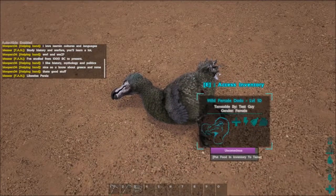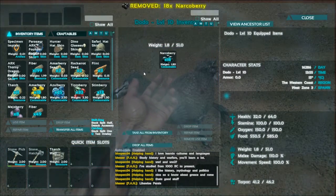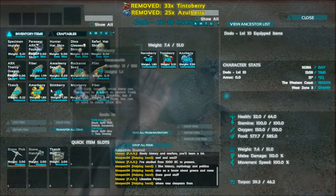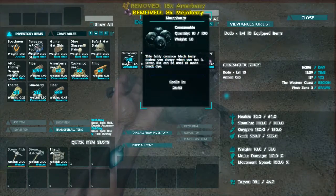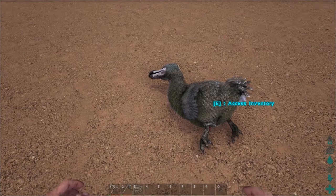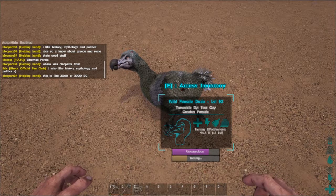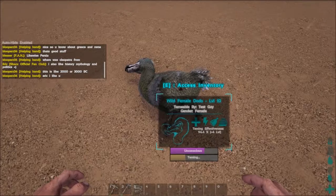Once you've got him knocked out, access his inventory with E or F, and you're going to want to put narco berries in. In the case of dodos, you just take any berry for the actual taming portion. Load him up with some berries, make sure he has enough. Once you've got a dinosaur knocked out, he's got an unconscious bar and a taming bar. You can see dodos tame very quick — he's already a third of the way there.